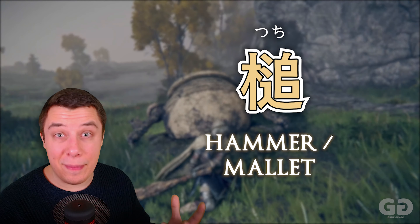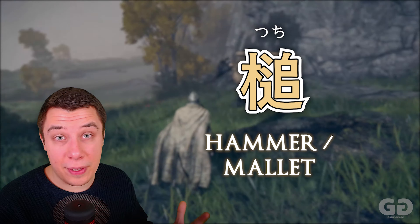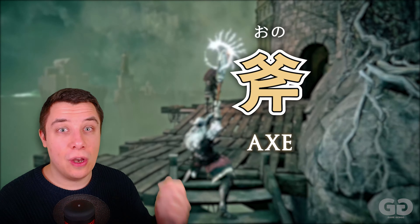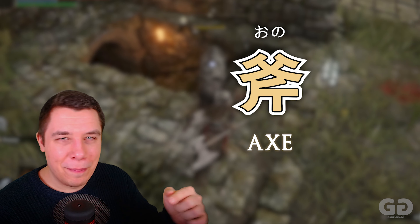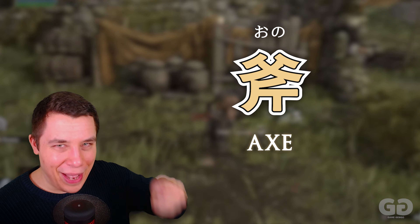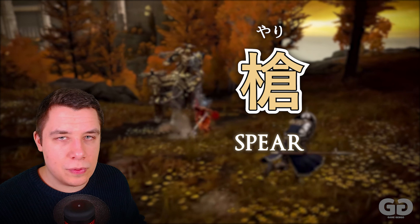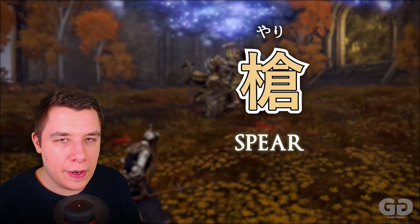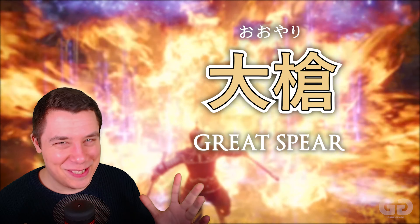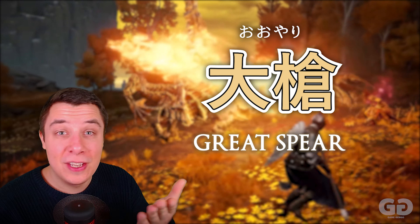Another weapon type is the hammer or mallet — Tsuchi in Japanese. Weapons like clubs fall under this category. Another really useful weapon is Ono, an axe. Looking at this kanji, the top radical is actually for father, and the bottom part you can think of as the axe — so a father out back chopping wood can help you remember it. The next weapon type is the Yari, the spear — a really common word in any kind of fantasy game. And then we have Ooyari, the great spear — a bigger spear, more like a lance.